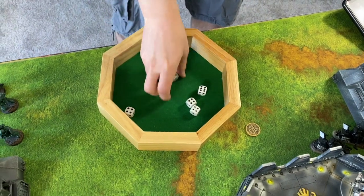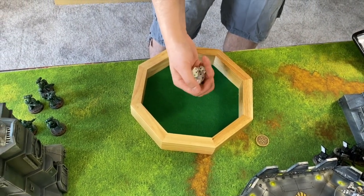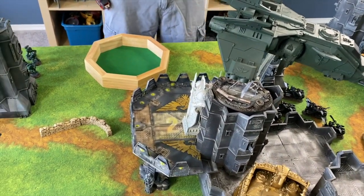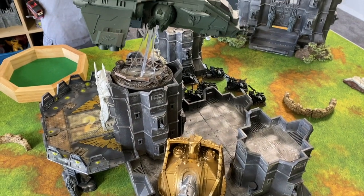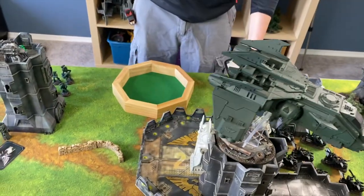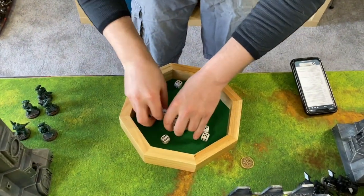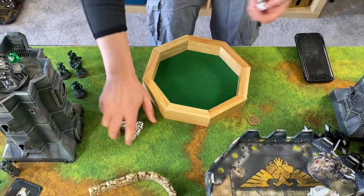The Heavy Bolters aren't bad — wounding on fives. Wait, I realize I looked up the Storm Raven not the Fire Raptor — same stat profile? No, the Fire Raptor would have more shots. Each quad Heavy Bolter has 12, so that's 24 shots. Six hits total, re-rolling some. We wound on fives — four of six wound. Mike saves some with his craftworld re-rolls; he takes three wounds. The flyer has 12 wounds, so still going strong.